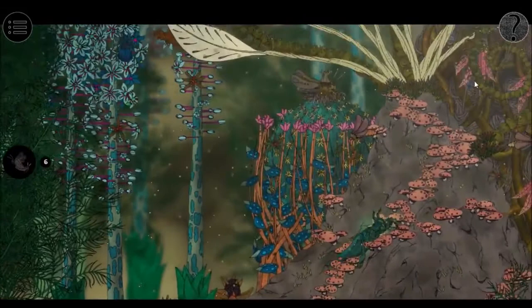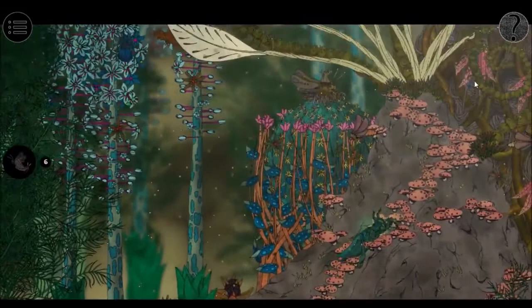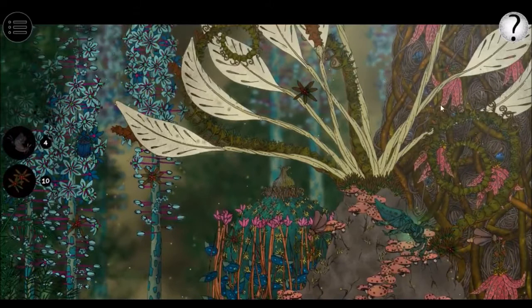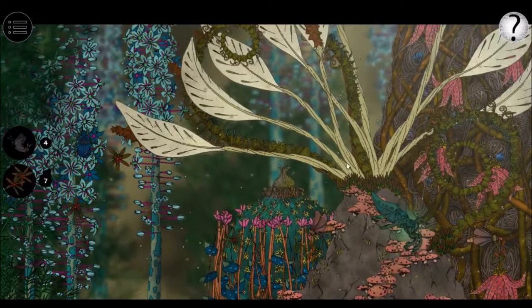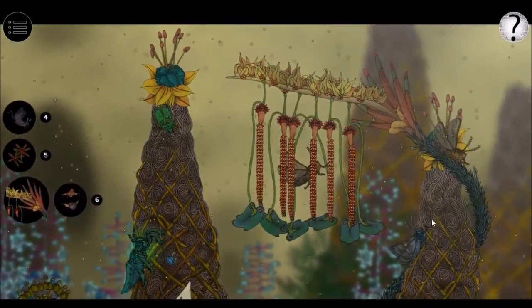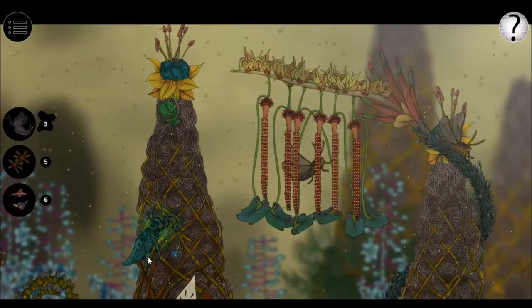Now, you're going to go up to the second level and click on that curly vine. For that vine, you're going to want to collect these brown flowers and the random insects that you need to collect for the moth challenge. A few of these flowers are tricky, but once you've gotten them all, go up to the last level — which is all the way up top — and click on that hanging vine thing. For that, you want to collect all the rest of the insects and aphids that are down on the second and first level.